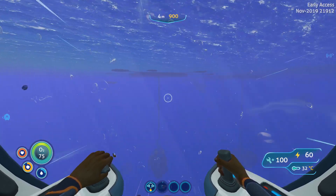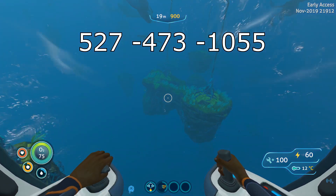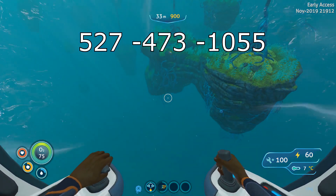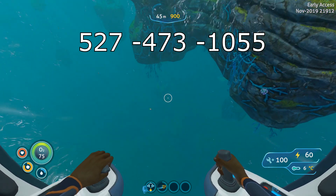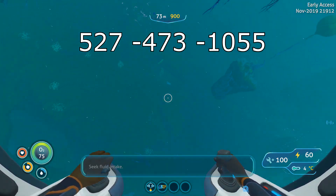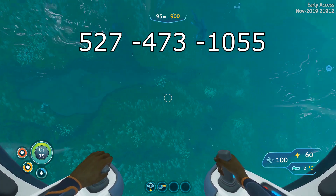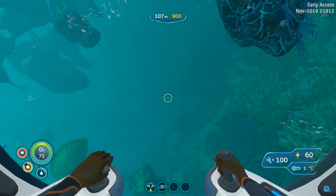Coordinates are shown on top of the screen. I was following just the lily pads — you can go that way. You can also go the other route and follow the path to Margaret's base, but don't go inside.